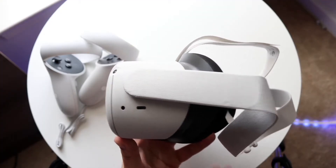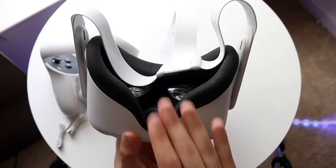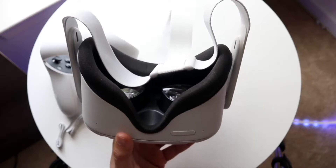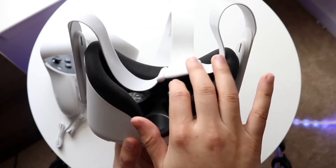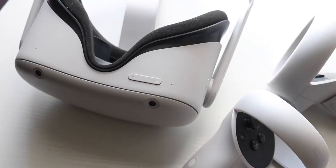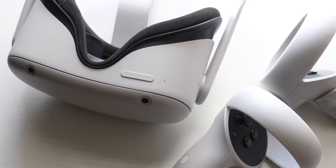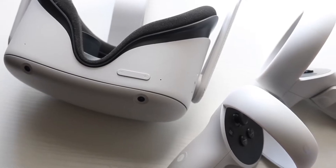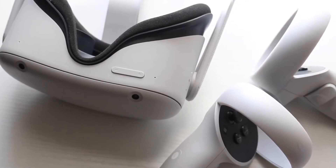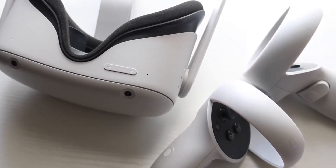The very first thing I would recommend doing is rebooting your headset. Go ahead and hold down the side button of your headset, hold it down, and then turn it back on. A lot of the time your issues can be fixed like this. Turn it off completely, then turn it back on, and that may be all you need to do.